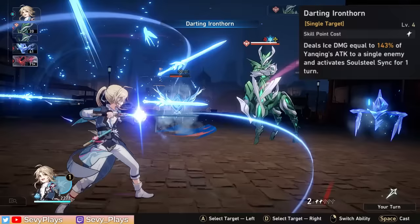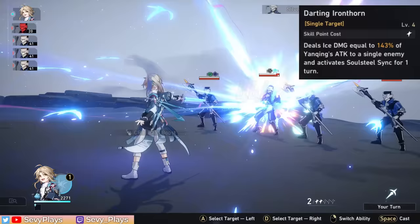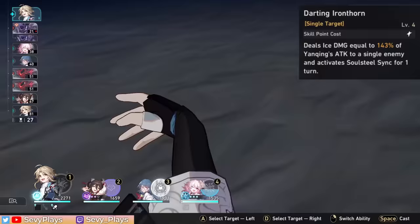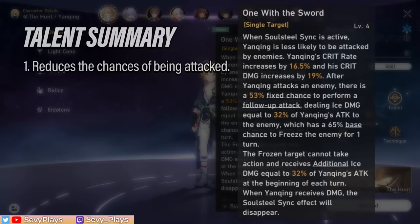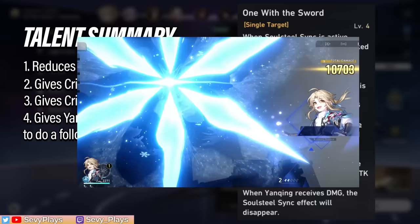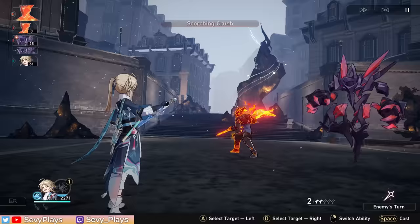Yanqing's skill is a single-target attack that hits multiple times. It has higher damage multipliers and can break more toughness compared to the basic attack, but more importantly, casting his skill activates the Soul Steel Sync state for one turn, which is the most important aspect of his kit. This is in his talent ability — it reduces the chances of being attacked, it gives crit rate, it gives crit damage, it gives Yanqing's attacks a fixed chance to do a follow-up attack, and the follow-up attack also has a 65% base chance to freeze the enemy and deal additional ice damage for one turn. The catch is that if Yanqing is damaged, the sync state disappears.